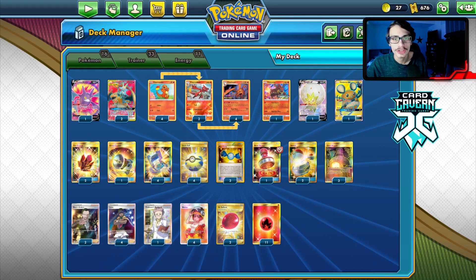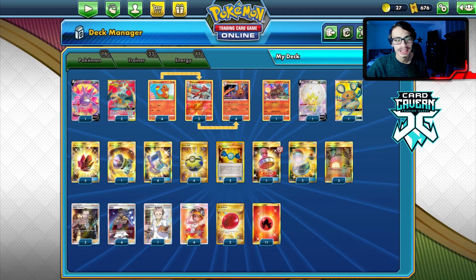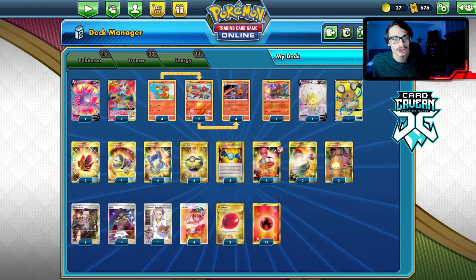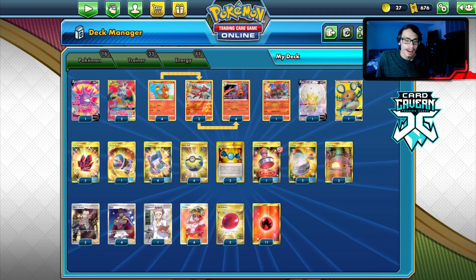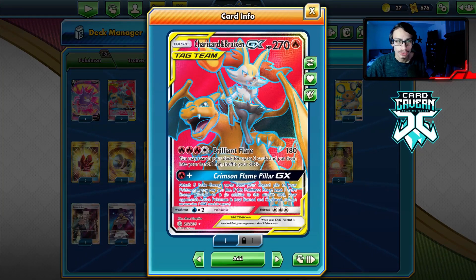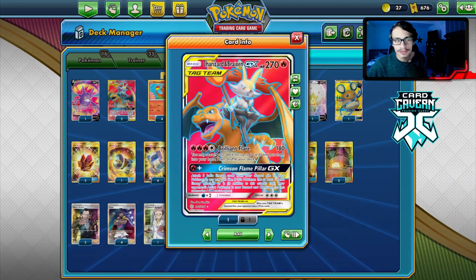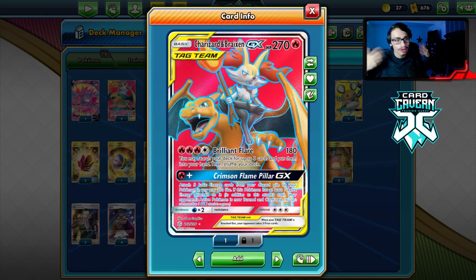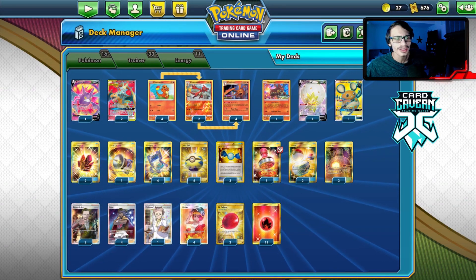Welcome back to my new PTCGO Vivid Voltage video. Today we're looking at a really cool Leonzard Breakzard deck. This was a deck I played against in one of my past videos, I think it was the Porygon-Z Perdiode video, and I really liked the idea. The concept of using Breakzard with Charizard is really cool because it's already a dual Charizard deck, which is an awesome concept. Brillient Flare lets us get three cards and build up multiple Charizards or establish game plans with Leon.